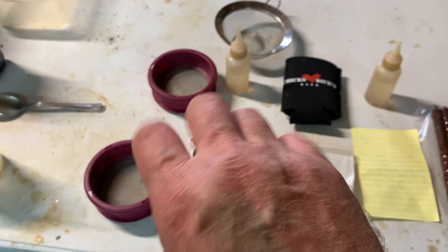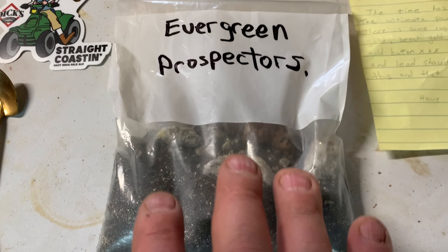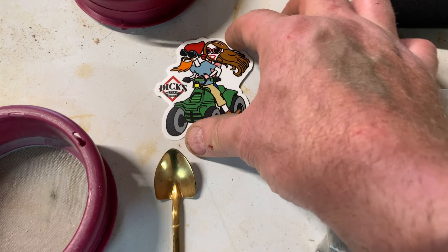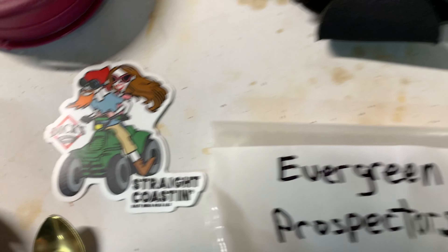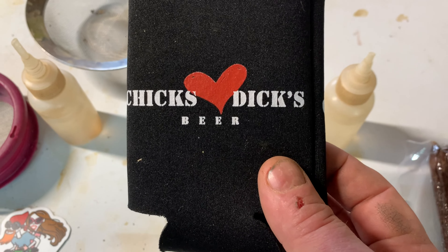He sent a number of items along with this stuff. I'll go through them a little bit here. He sent me a bag of pay dirt, and he also sent me this cool sticker. Look at that — Straight Coastin. Dick's Beer. And it came with a beer holder here.